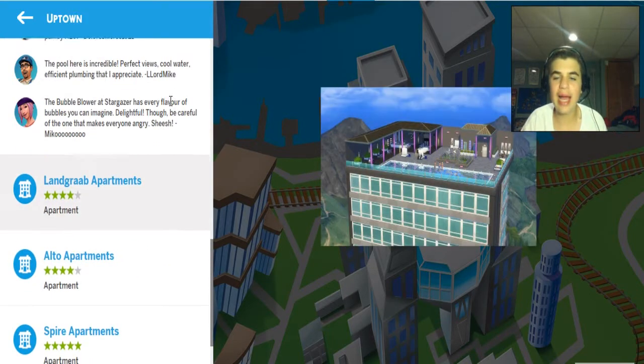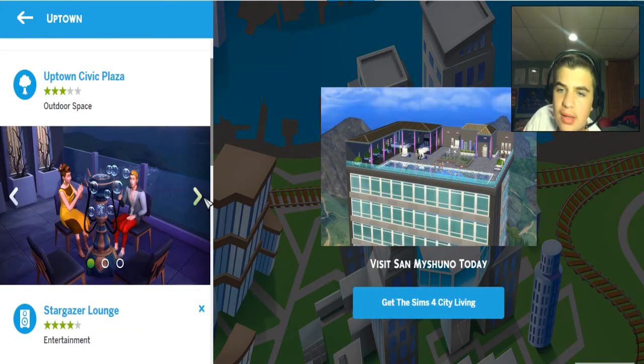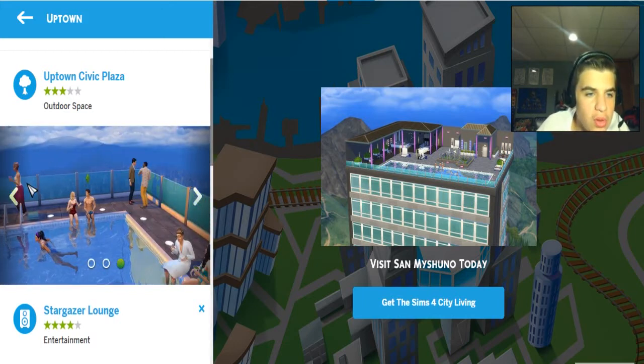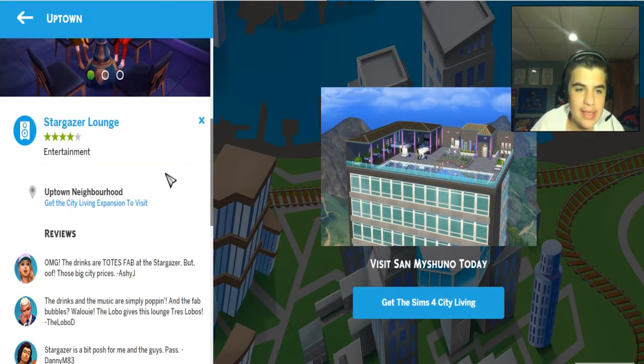Then we have the Stargazer Lounge. That looks cool — it's like a rooftop penthouse-type thing, but it's a lounge. That's kind of cool. There's a pool and of course the new bubble bar or something like that.